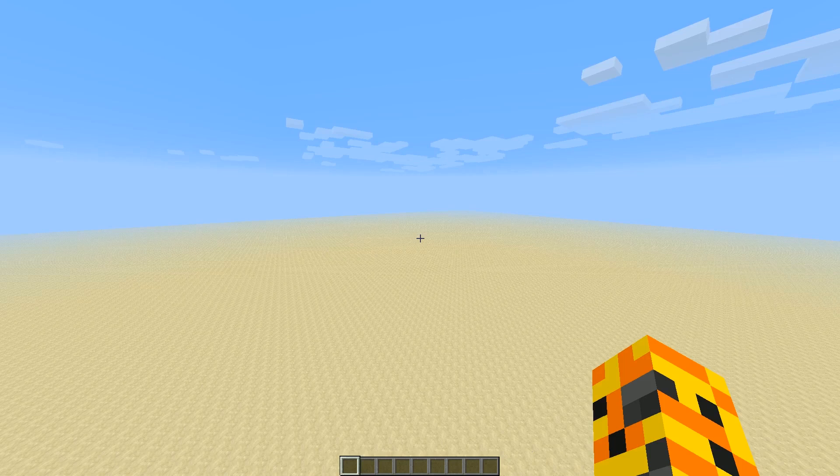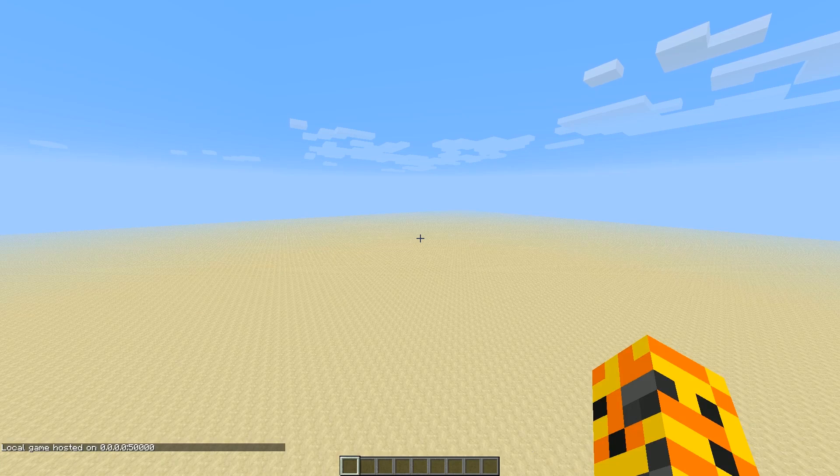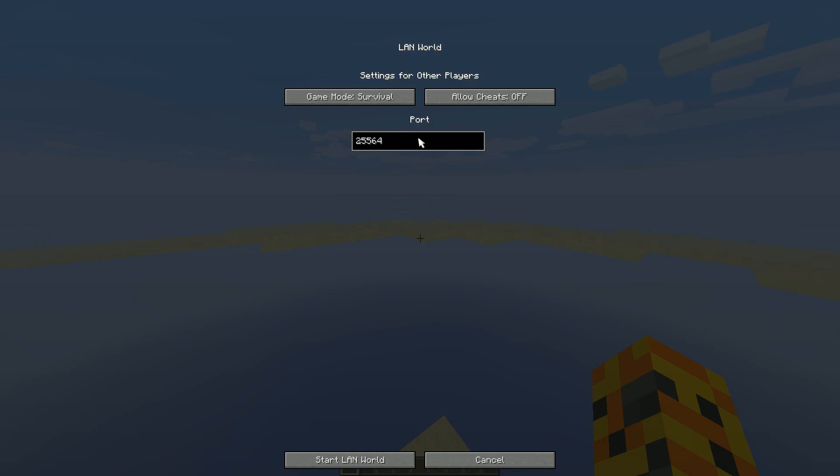What we do instead is go to Open to LAN, where we now have the option to select our own port. The default port is 25564, but you can change it to whatever you want. Just set your LAN world on that port, forward it in your router once, and always select that same port. So if you leave the world and rejoin, you can do the same thing again.